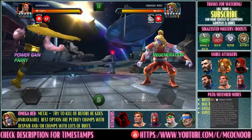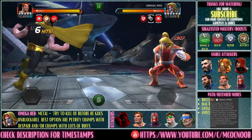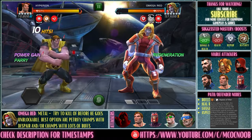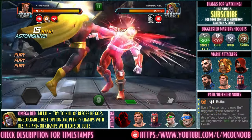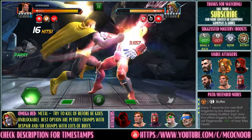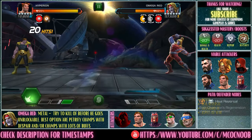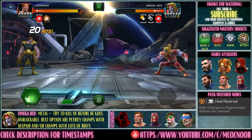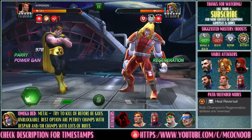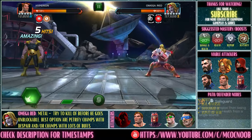Next up is Omega Red — he's also a metal champion so Magneto works here too, but I'm going to use Hyperion to showcase champions with lots of buffs. All you need to do is parry heavy and trigger more buffs. As soon as buffet goes off cooldown and you gain a fury, that fury is nullified and heal reversal kicks in — that gives damage to Omega Red. You'll notice he's already down to half health and I've barely done anything to him.